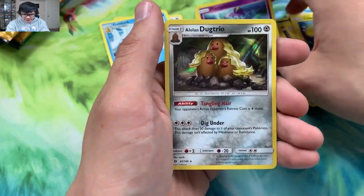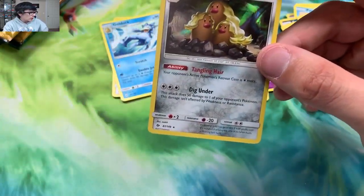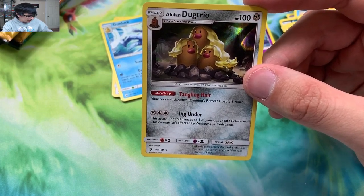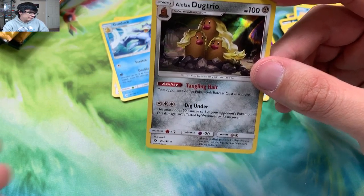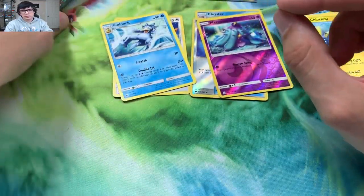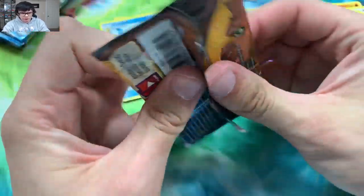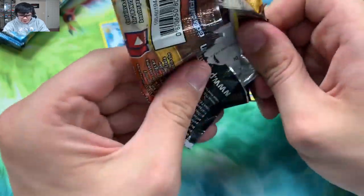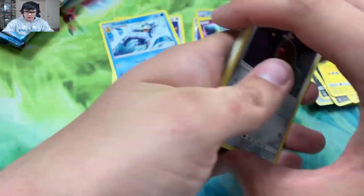We got a Mantine and an Alolan Dugtrio holo rare. I do need quite a few hollows and reverses for this set, so I'm hoping I can snag as many as possible. Might get on Troll and Toad and get the common/uncommon bulk lot, and then whatever I don't need I'll get rid of down the road.